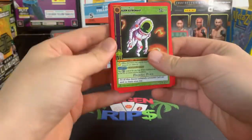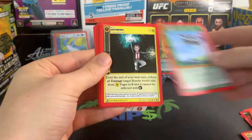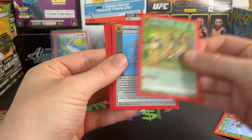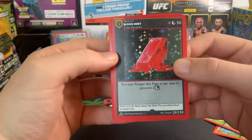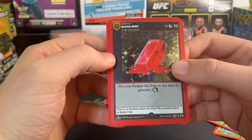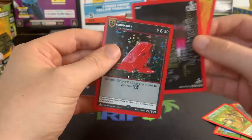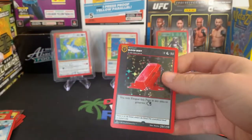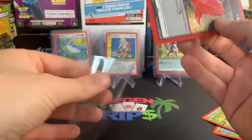We haven't seen a Mothman — I know it's tough to get a Mothman. But I'm happy with these other cards; this is all fun for me. Bloody Ruby — look how cool that is. 'Power is in the blood. Always the blood — the crystallized blood of injured cold.' Flame Aura. Really, really cool card here. Love that.